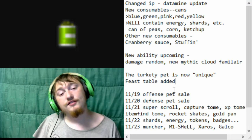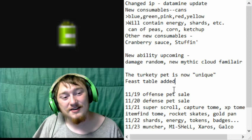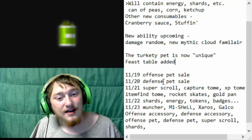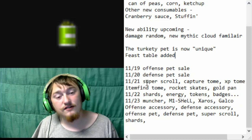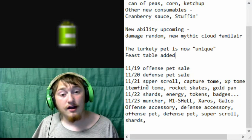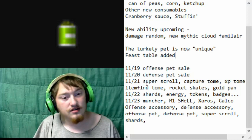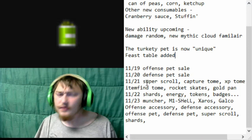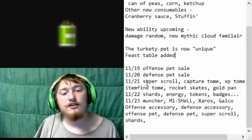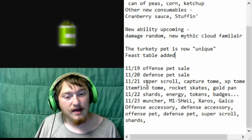There's also going to be a ton of sales this week, and that's probably what most of you are here for. On the 19th, we're going to have an offense pet sale. On the 20th, a defense pet sale. On the 21st, super scrolls, capture tomes, XP tomes, item find tomes, rocket skates, and gold pants — most of these last one day, though some will last a few days. On the 22nd, we're going to get shards, energy, tokens, and badges.